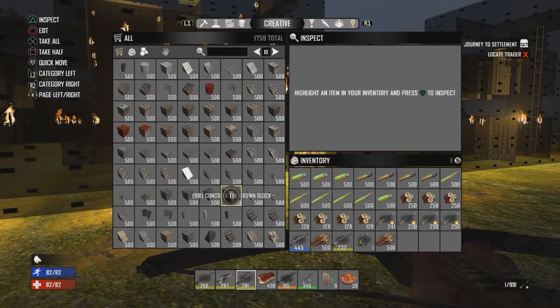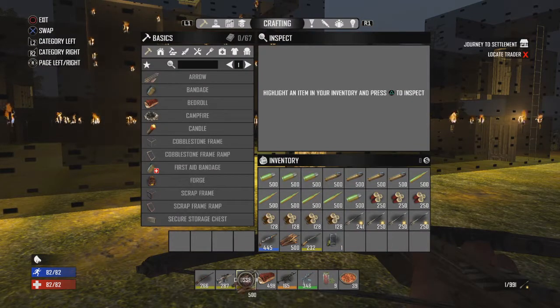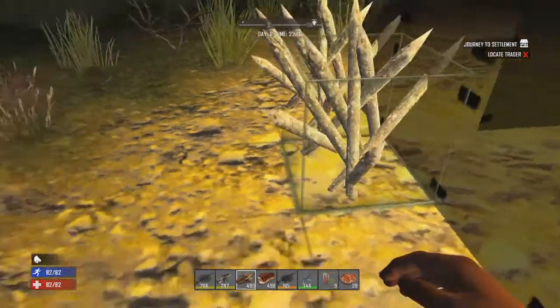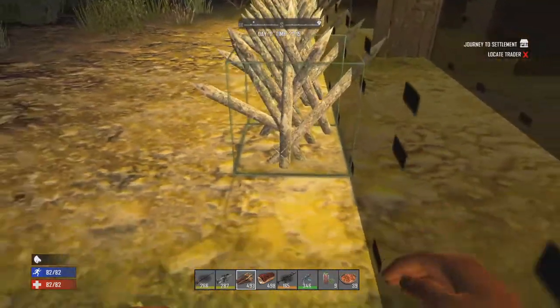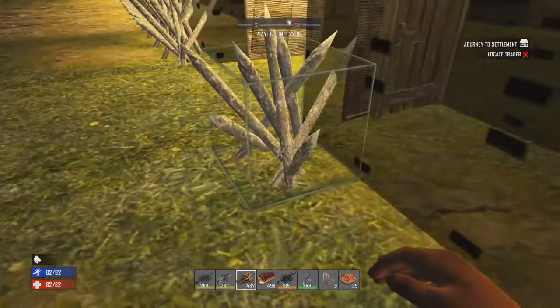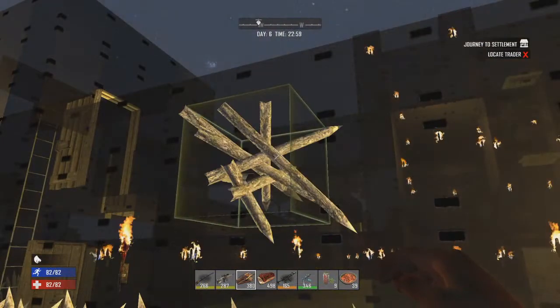Let's grab two loads of 500 spikes and we'll go from there. We're not going to show you the whole build — we're just going to put down a few and carry on as normal. We've got a few either side of the door and we're going to do a loop right around the building.